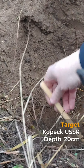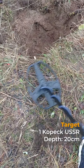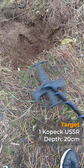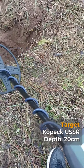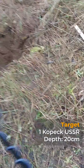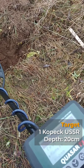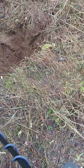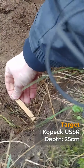Now let's take the smaller coin: the 1 kopek at 20 centimeters. The sound is bad. When moving away from the ground it becomes a little better. On the slow filter the signal is stronger. On the very fast filter the signal is still audible but not very strong.